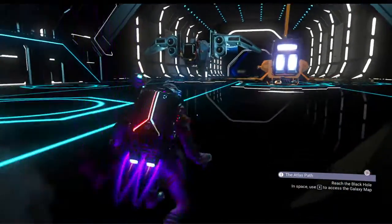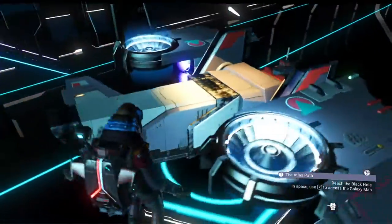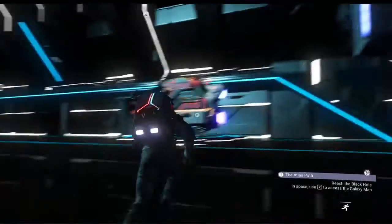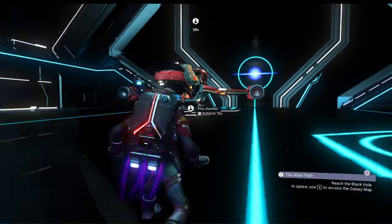That is it. Gray with red trim. Very nice indeed. It's a B-class — that's all we needed to see. That is really all we needed to see. We're good.